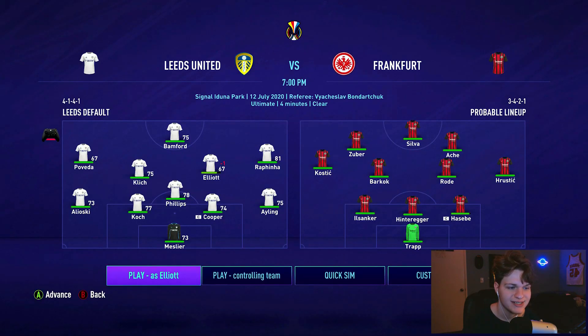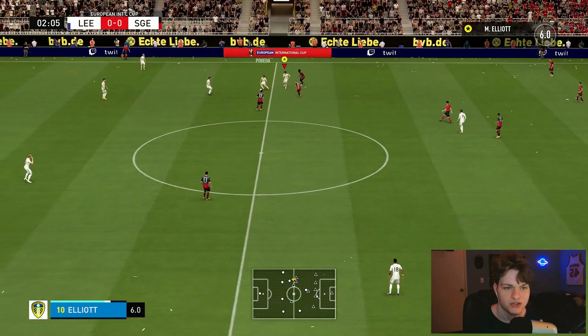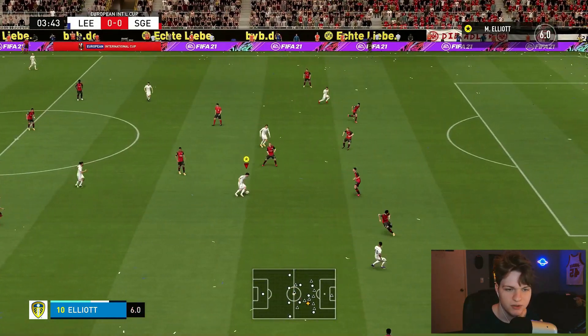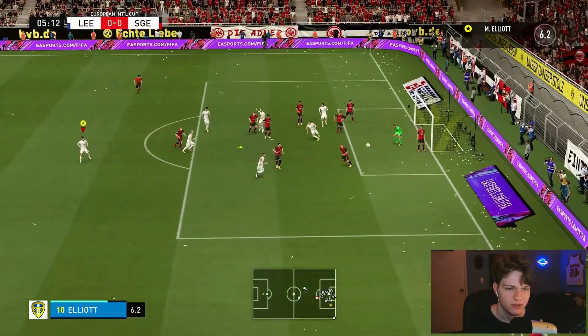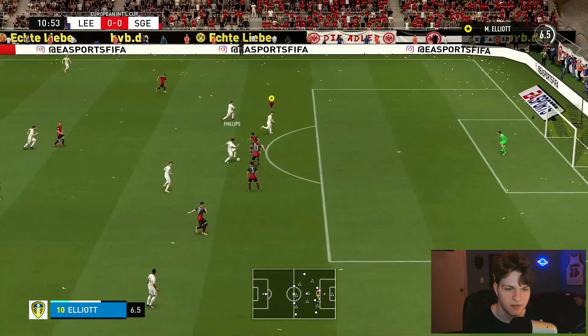Now it's time for game three against Frankfurt — pretty much the full first-choice team again. It would be nice to get on the scoresheet ourselves this game, as we've only had about one shot on target across the first two games. Early on, we play it straight to Bamford — already we create a chance. Corner swung in and cleared. Phillips gets a very good spot but we overran it, and the keeper saves the finish.